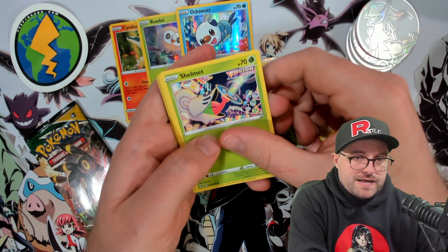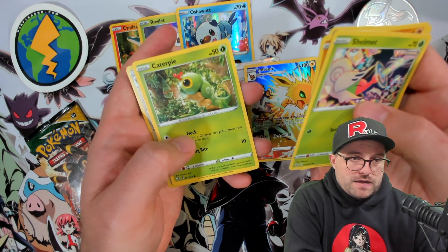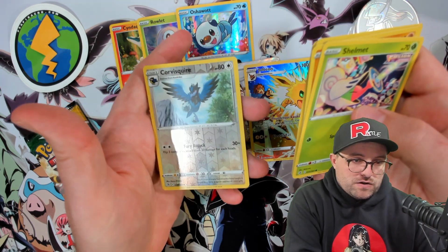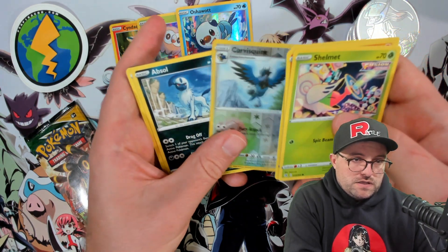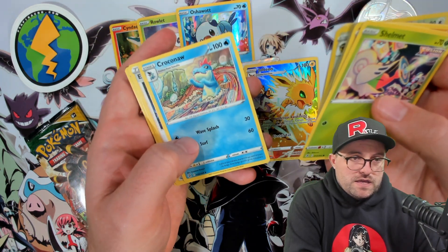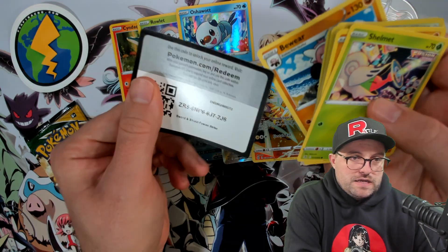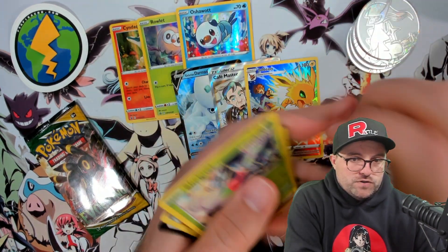We got to keep talking about it so that it does happen. Shelmet, Drapion, Bundlebee, Mudkip, Caterpie, Corviknight reverse. And an absolutely regular rare — so that's absolutely not what we wanted. Crobat, Inteleon Sparkle — beware. And a code card for the ladies.